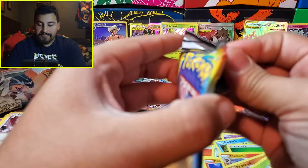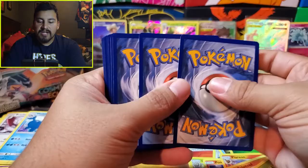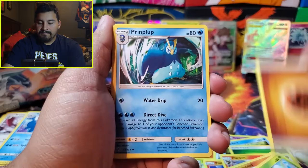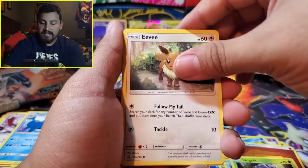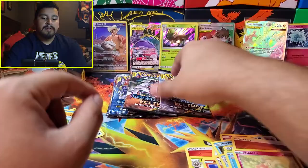Down to our final five packs. Green code card — okay, I guess my theory about all the good pulls being on one side wasn't entirely correct. Fighting energy, Primplup, Beastie, finally Tangela, Eevee, Duskull, Temple. Seismitoad is the rare and the reverse is a Mimikyu — lovely, I'll take that.